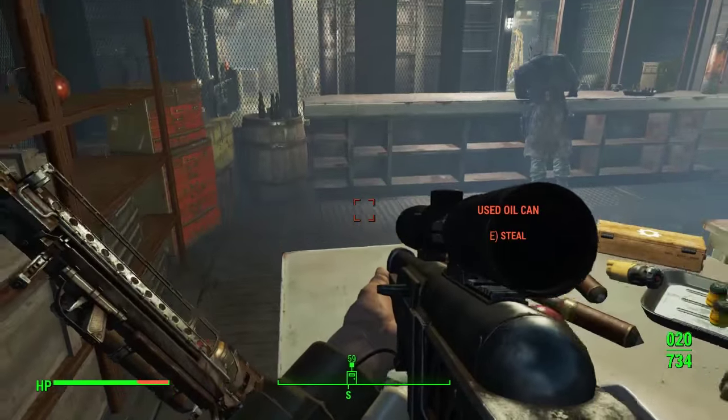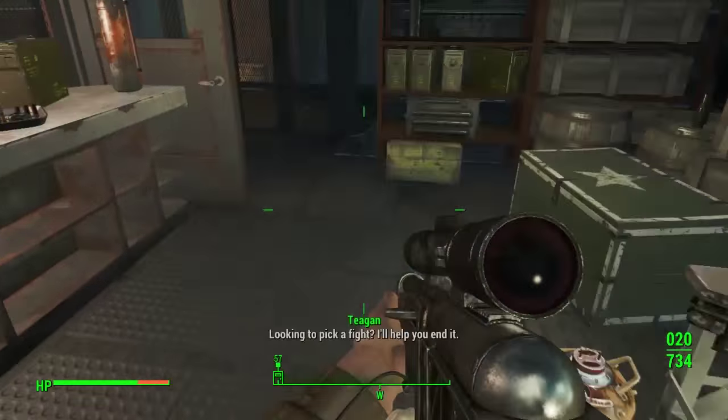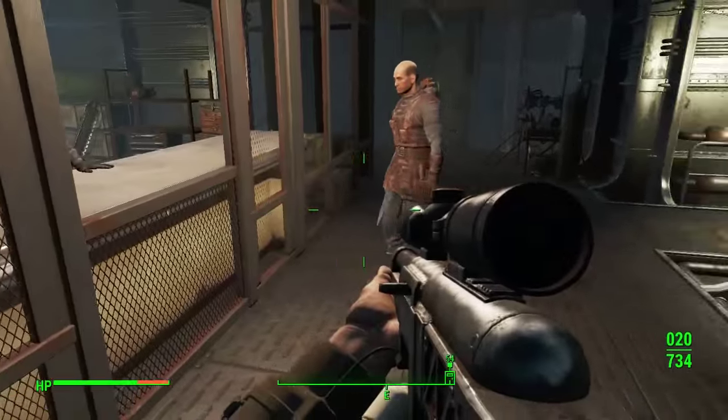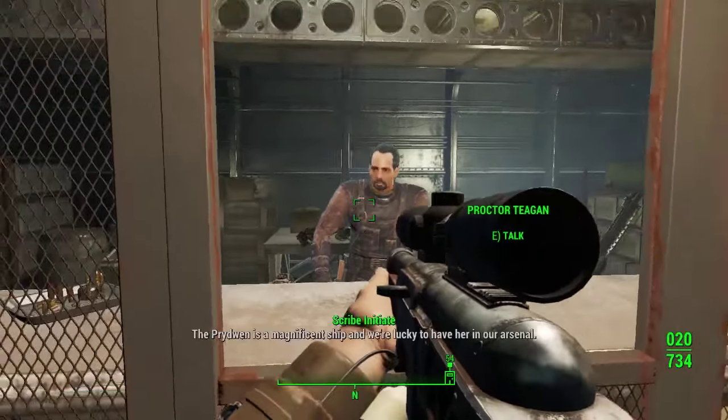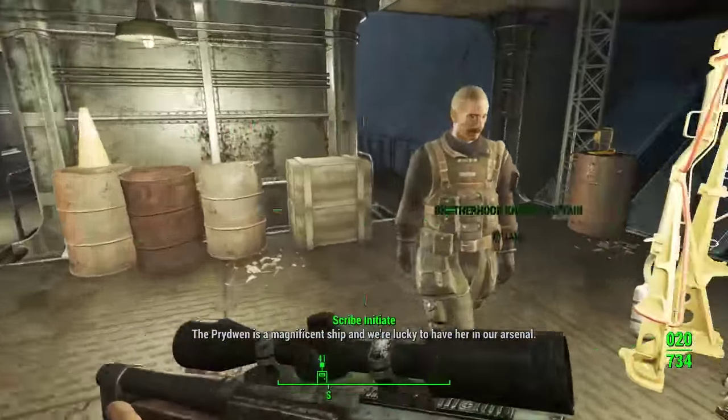By far the X01 helmet is the best thing in there, apart from the Fat Man on the left side. There was also a rare Gauss rifle in there too. So while you're coming up here fairly early in the game, you can grab yourself a decent helmet.